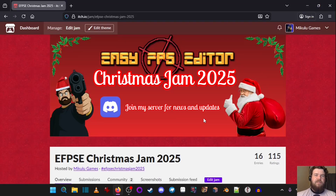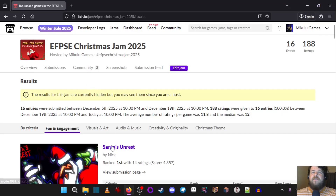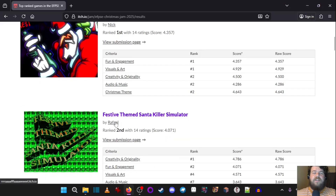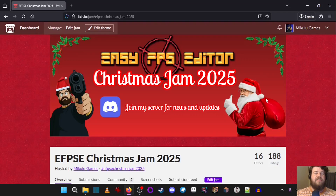Greetings travelers — it's me, Michael McChristmas. Welcome to my Easy FPS Editor Christmas Jam 2025. I got a microphone — it's fancy, I'm a fancy man. Big congratulations to Nick for Santa's Unrest, Raphael for Festive Themed Santa Killer Simulator, and Supercell Nick with Whaleman Save the Christmas. That concludes the Easy FPS Editor Christmas Jam 2025, hosted by me, Michael McChristmas. Thank you to everyone who participated and made some games.